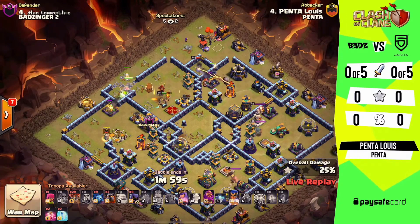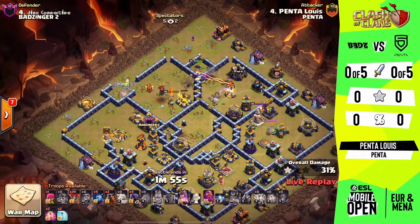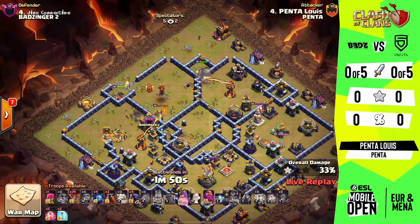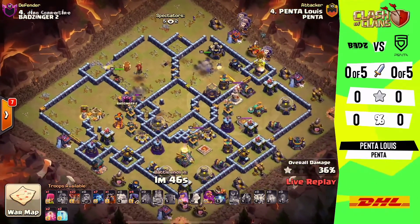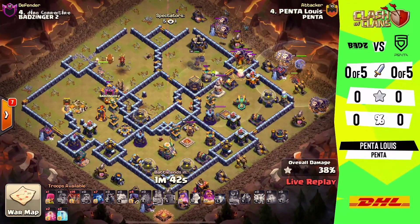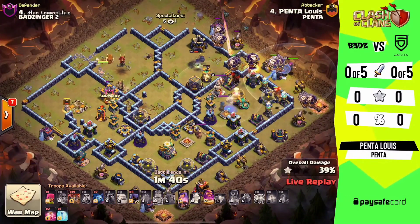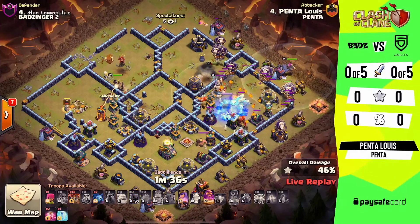The queen's a little bit astray but the king's doing perfect tanking for her — and not only her but for the royal champion, who's looking to take on that multi-targeting inferno. The reason we want to take these down is because they can really destroy your loons very quickly. So that is a successful opener here, and this gives them the opportunity to really navigate the pathing for the loons, with the royal champ even just hanging on to help out with a couple more defenses.